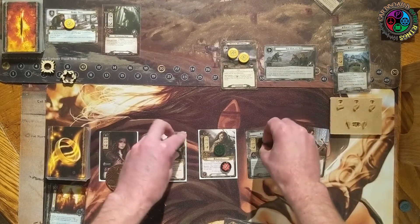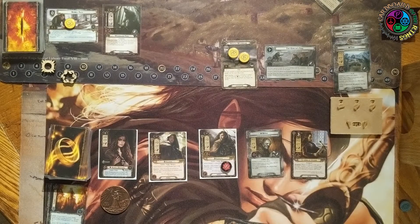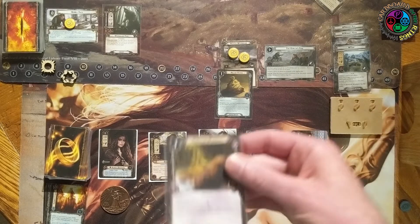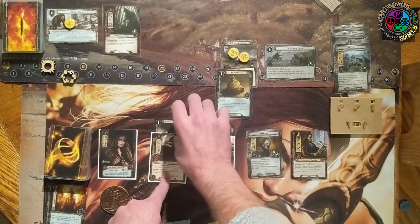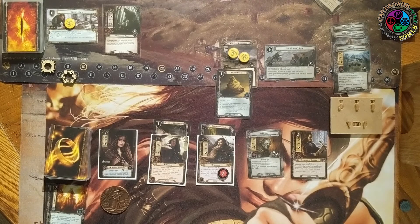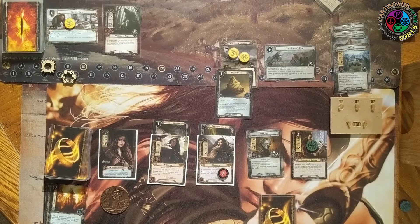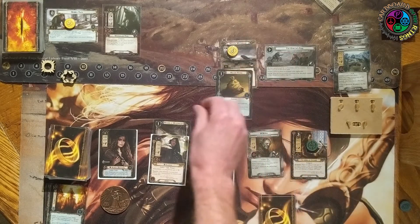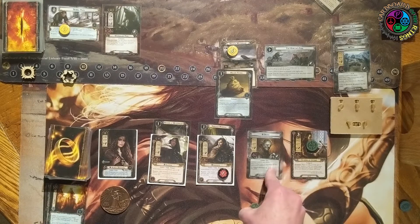We travel to the Hills of the Wilderland — five progress needed to get through. Not engaging that bear yet. Next round we draw Dunedain Warning, going on Elrohir, who can now defend for four. Let's put Ancient Mathem on the Hills and give Eladan the Dagger — plus one attack, plus two against an enemy of higher engagement. I'm holding these two cards. There's three threat in staging. I quest against Double Back — I need five progress. I realize I should have been one higher earlier, so I remove that progress. Now my math is right.